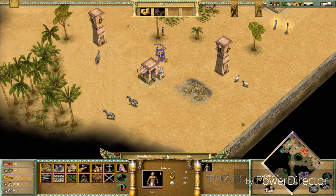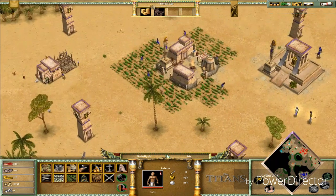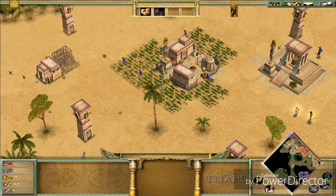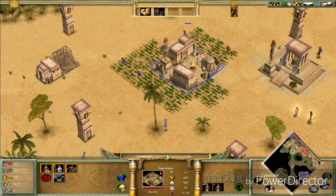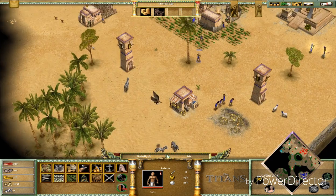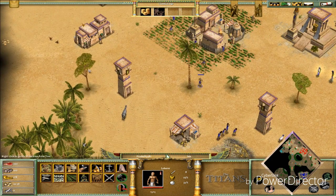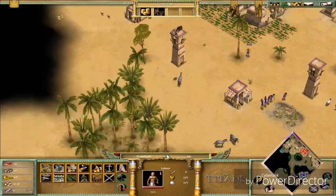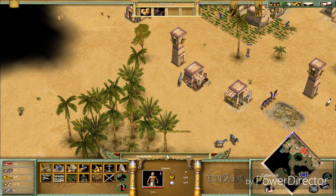These guys are gonna mine — five of them mining, and a couple more coming up. I'm gonna need five more workers and these guys are going to gather some good resources over here.